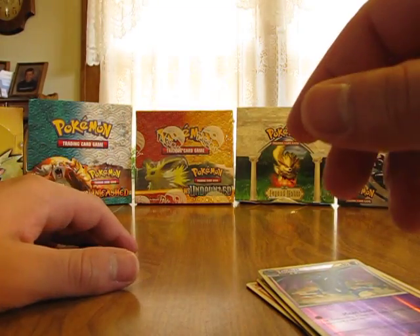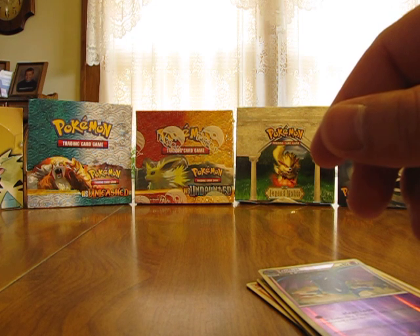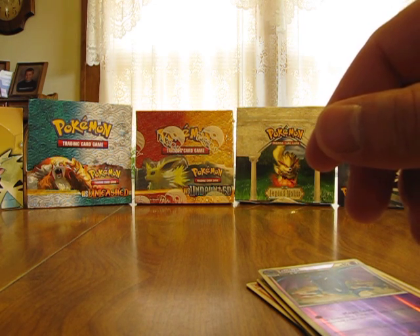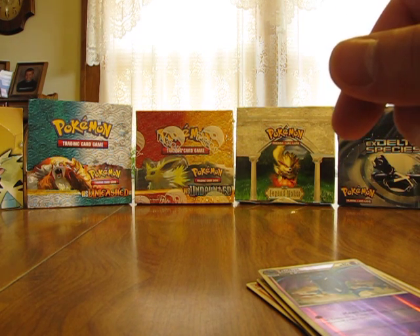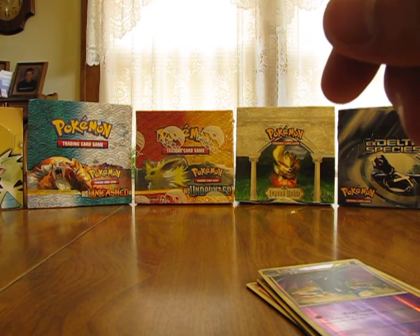So that ends opening the first half of my Unleashed box. Stay tuned for part 21 where I open the second half of Unleashed, minus one pack, and then go on to parts 22 and 23 where I open an Undaunted Booster Box. There should be a button on screen where you can click and go to part 21 when all the videos are uploaded. Thanks for watching — stay tuned for more videos.